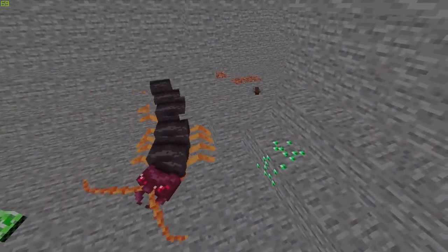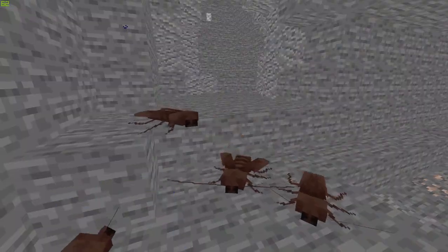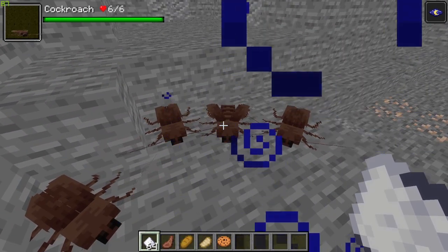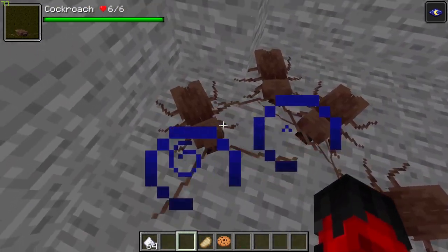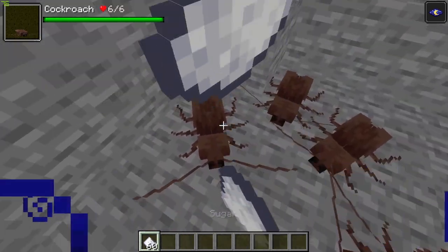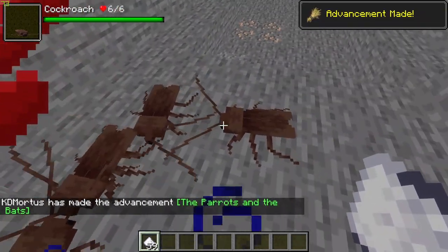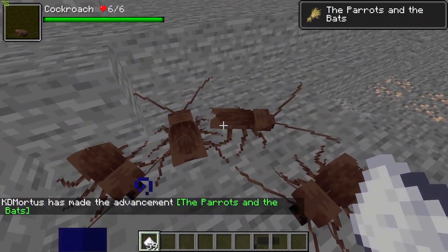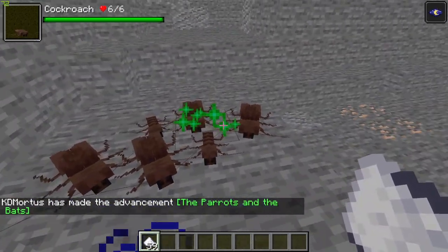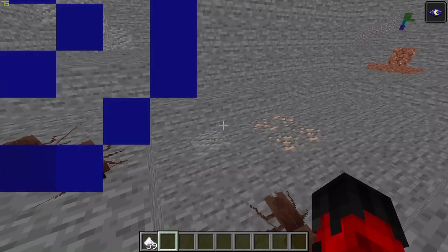Cockroaches can often be seen scattering away from placed torches. They are prolific breeders and often produce oothecae — egg cases filled with multiple roach nymphs. Although naturally skittish around people, cockroaches can be fed bread or sugar to make them more comfortable. They are considered a nuisance as they eat any dropped food item, making it dangerous to leave food unguarded in caves.